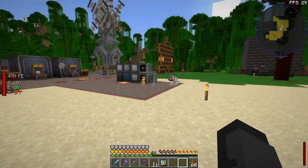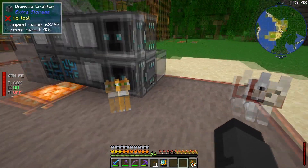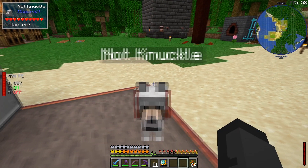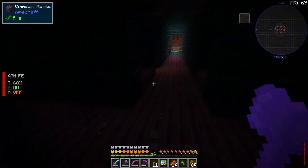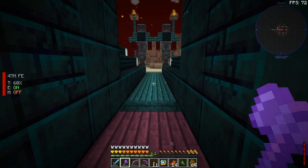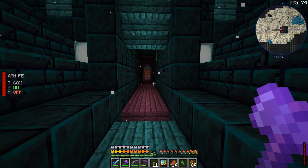We have a new friend and it's not Patrick. We need to beat this guy who has 5,000 health, and we have an axe that does very little damage — we need a better weapon.